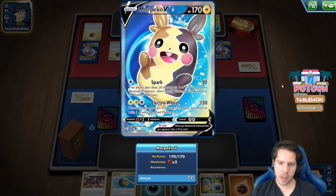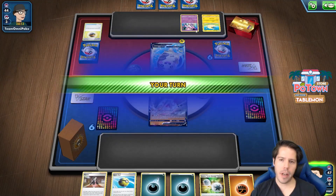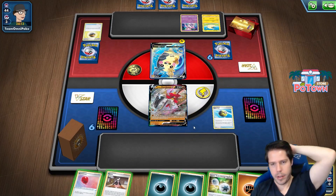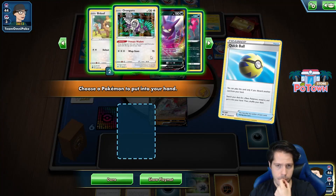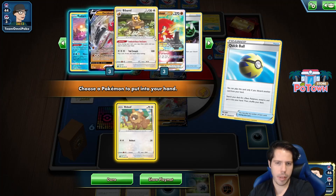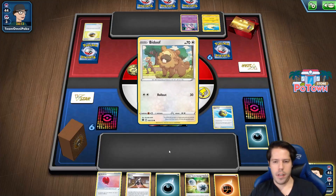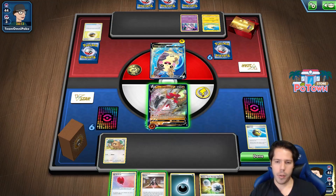I have no idea what's happening here — more Morpeko with Diancie Protection. Very interesting. I'm going to go ahead and Quick Ball here and grab one. I don't think I'm threatened this upcoming turn, so I think I'm going to establish the Bidoof. If I don't get Marnie'd, this is looking really good. I have the Double Turbo.